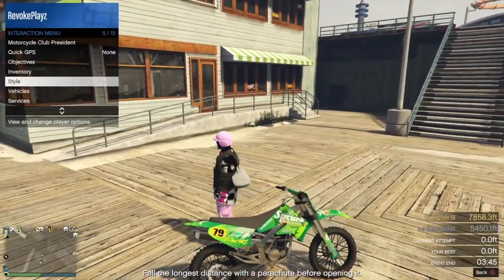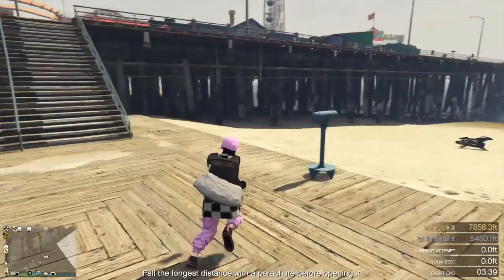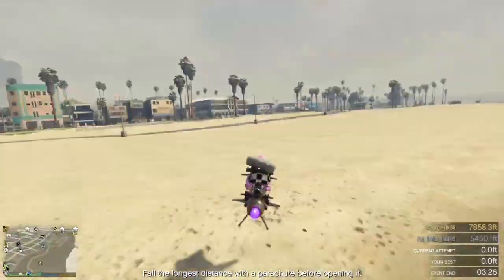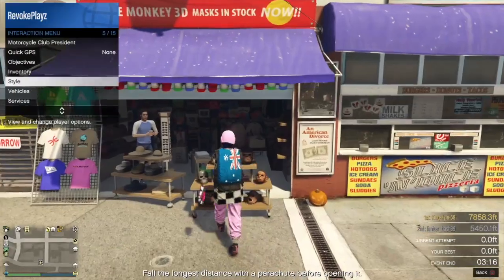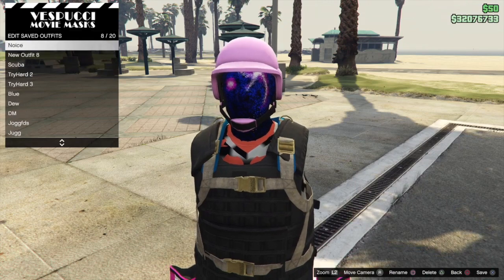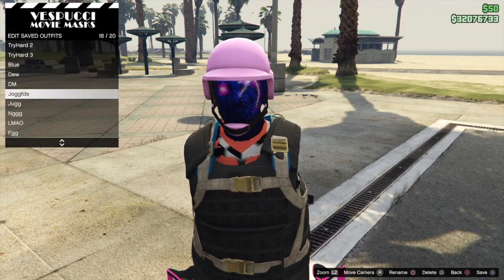Once you've done that, make your way to the mask store. At the mask store, save this current outfit in any slot of your choice — preferably over the slot we saved in the clothing store, but it doesn't really matter. Once the outfit is saved, make your way back to the telescope.